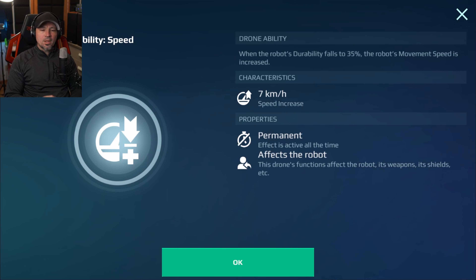The next skill will give you 7% durability from the time you spawn in until the time your robot dies. You will get increased speed, but only once you drop below 35% of your durability — so when you're at low health, you will get 7 kilometers per hour extra speed.